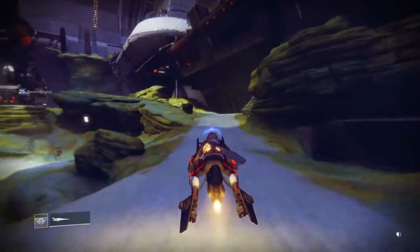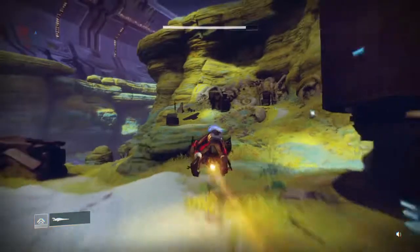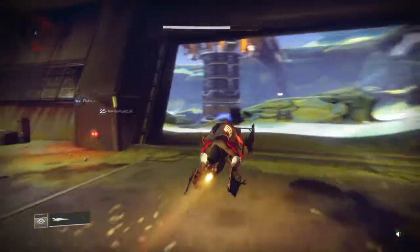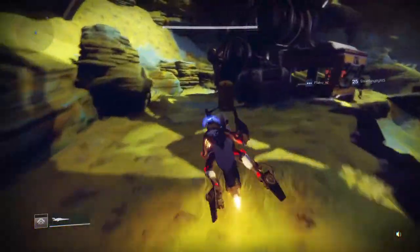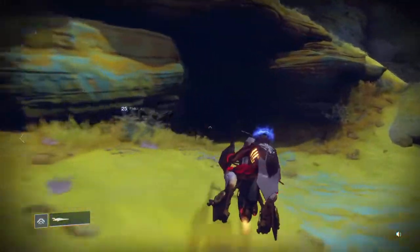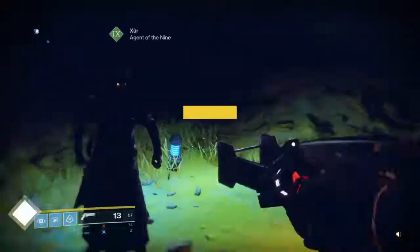Once again, let me go back to where you spawn in at Giant Scar and take you back to Xur. I believe you spawn in somewhere right up there. So you'll hop on your Sparrow and come right here through this door. You'll pass through this little passageway and then stick to your left. Come around, sticking to your left once again. And then you'll see this little hole in the wall — that's where Xur is. Otherwise it's pretty self-explanatory and you can also track him from the map.